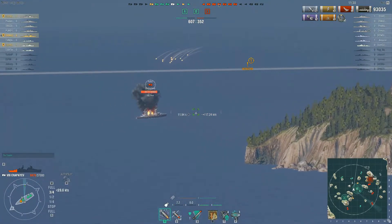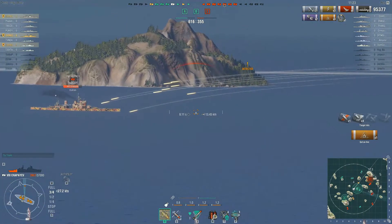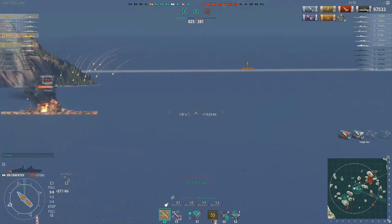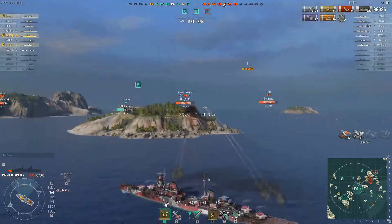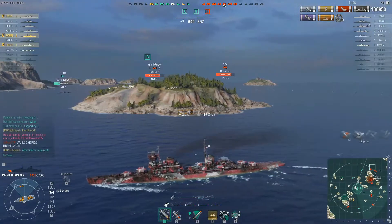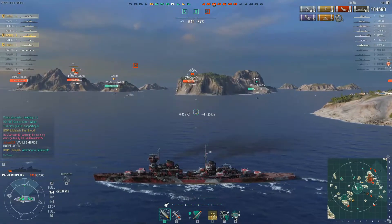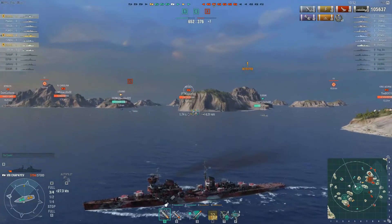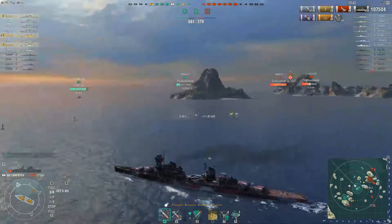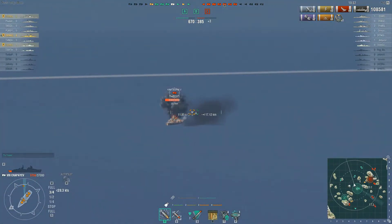So far we're raining down fire — three fires, four fires — almost 100,000 damage, four kills, and 13 citadels by thanking the Edinburgh and the Schors. Right now I just need to worry about these battleships. Luckily the King George is shooting HE at me. Although it hurt, it's HE — that probably would have killed me if it was AP. Most of the time if you're a cruiser sitting broadside it's not the worst thing in the world since HE salvos won't do maximum damage unless the armor is thin enough. You might lose some modules but you won't take as much damage, so since he's a Royal Navy battleship shooting HE we basically got out alive.